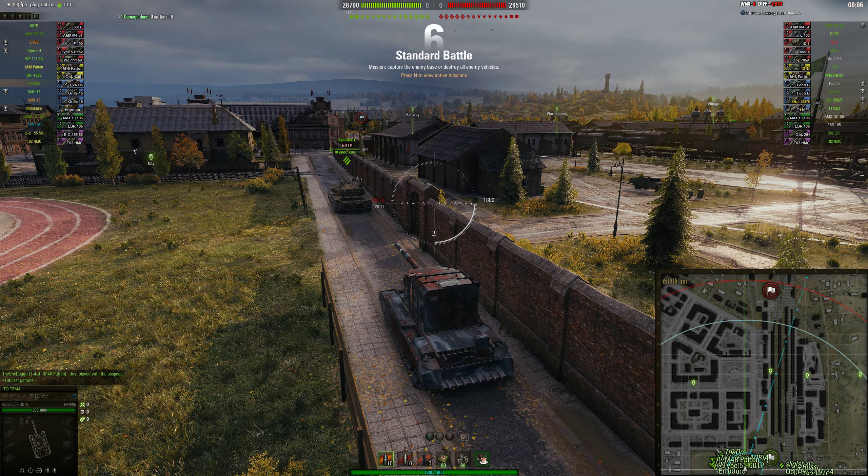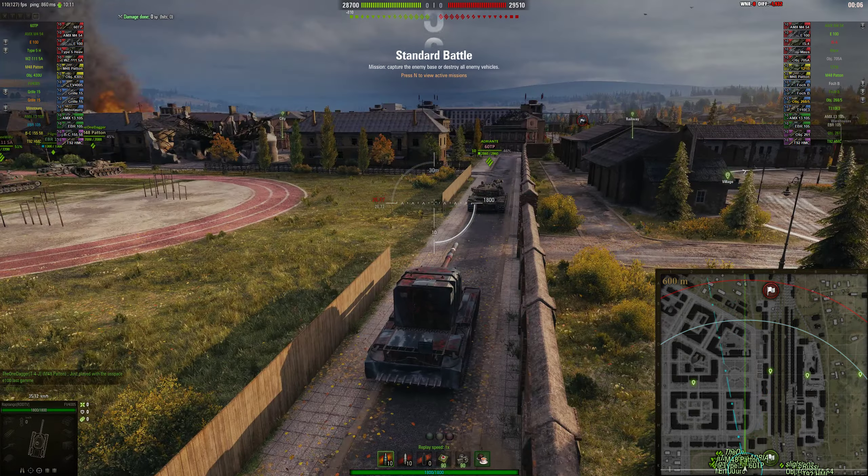I'm going to initially take a position against this building on the corner — these are my initial thoughts as the countdown goes down. I'll go here and look for opportunities, and there's a gap between these buildings where you can line up shots. This is a relatively simple game — I basically drive around in a circle and wind up doing 5,000 damage, so let's see how this plays out.